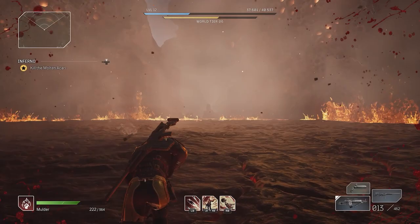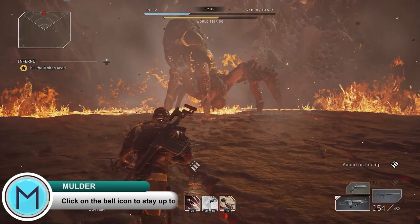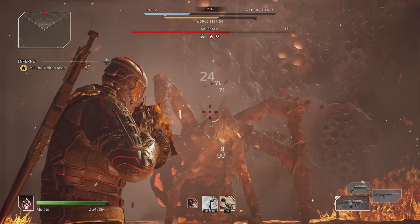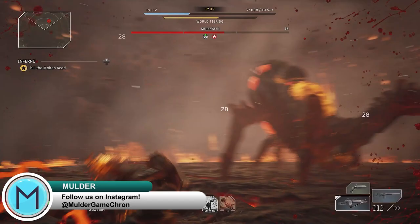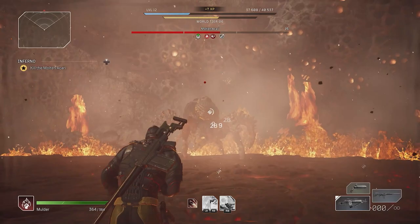When you reach the second stage the spider will dive under the lava and summon its young to come fight you. These smaller spiders are very easy to take down and are a perfect opportunity to restock ammunition and leech health. Make sure to take care of them as quickly as you can — although they don't do significant damage, when the main spider comes back out you don't want any of the little ones still running around. Akari will continue the same basic attacks but will also back off to summon its young while shooting lava out of its back. Use those little spiders as opportunities to regain health and ammo.